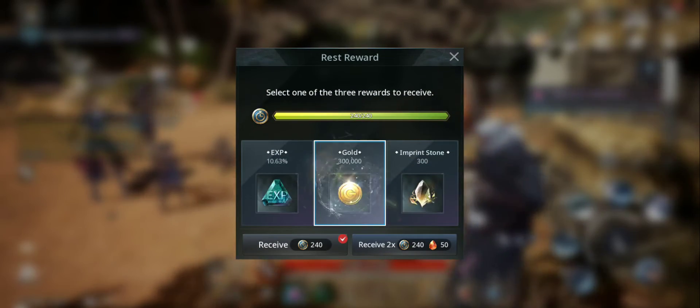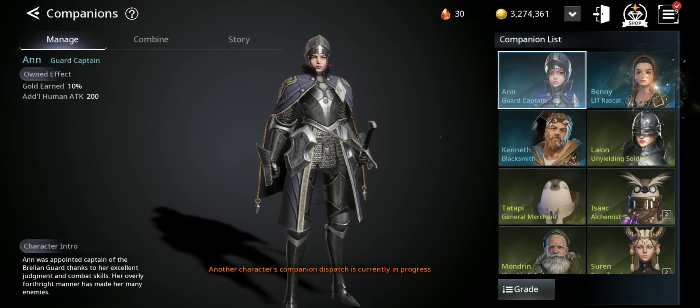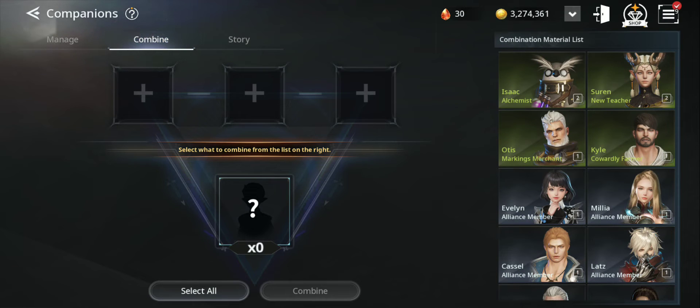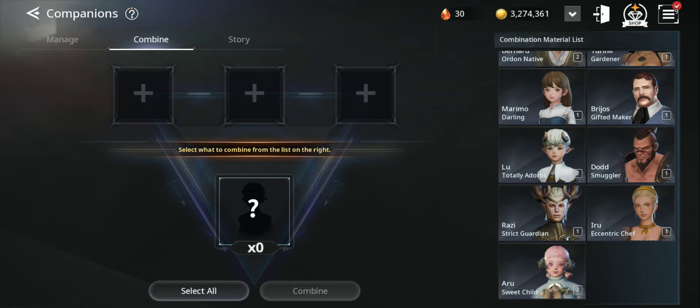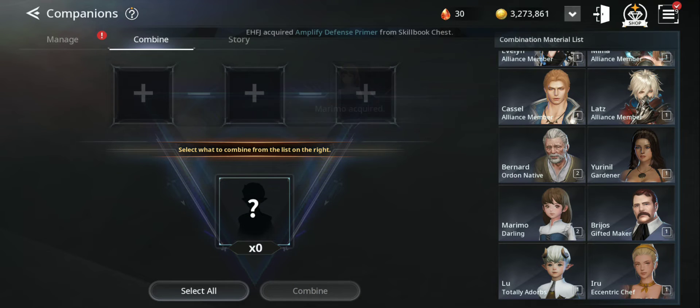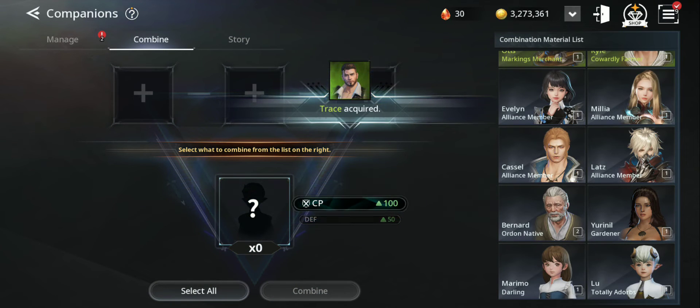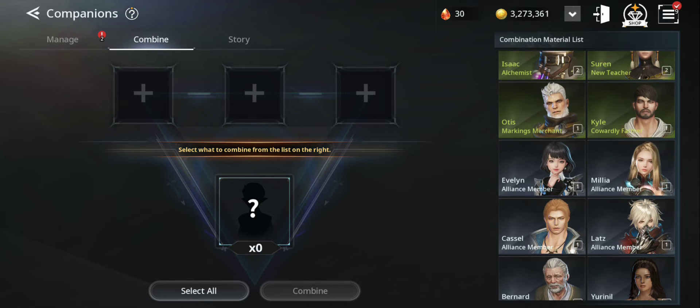Now let's try combining some companions. Combining is another way to get new ones or better grades. You need three companions of the same grade for a chance to get the same grade or higher. The ones listed for combining are only your duplicates, so you won't lose companions you don't already have extras of. I got a new one — my CP increased by 100!